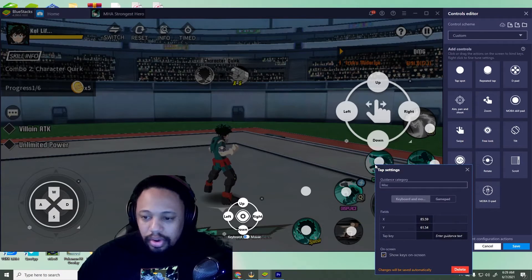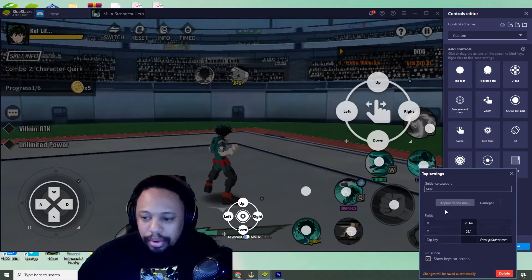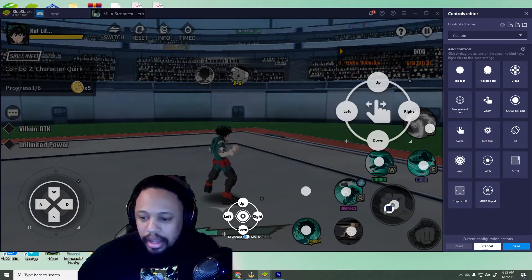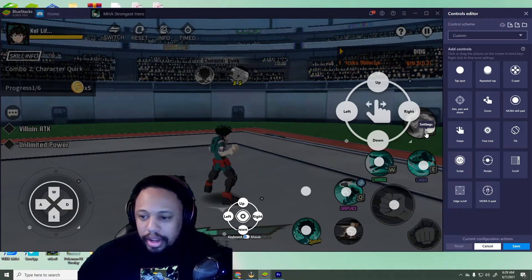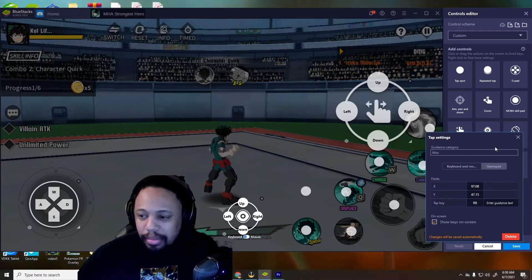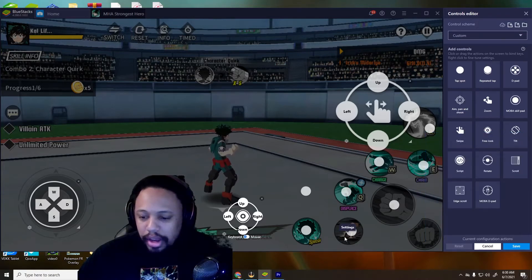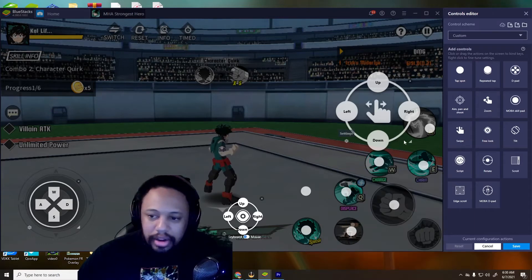For this skill I went with Y, or Triangle on PlayStation. For this one I put B, or Circle. Your basic attack you put on X or A button. This one here is your Alt, and I applied that to Right Bumper which is also R2. For your dash I made this Left Trigger, which is L2.